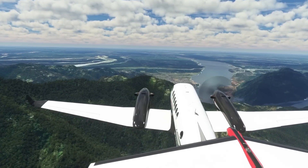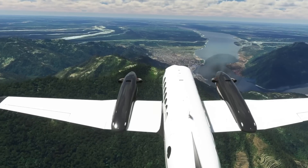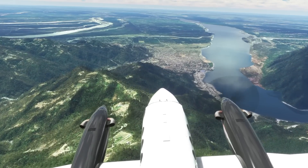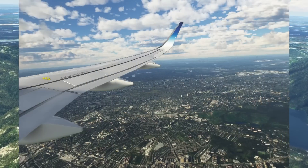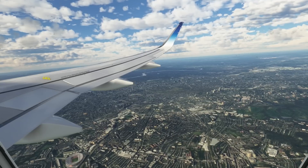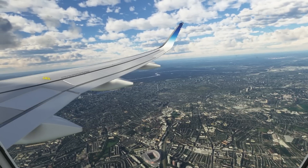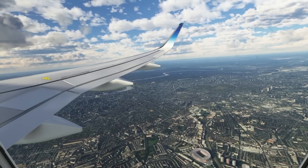I've got the RTX 3060 graphics card with 32 gigabytes of RAM, and my full specs are listed in the video description below so you can see what system I'm using. Whenever I'm tweaking performance or graphic settings I always base myself at JFK or Manhattan, because we know from the simulator's release that this is one of the most demanding parts of the world for computers to render scenery.